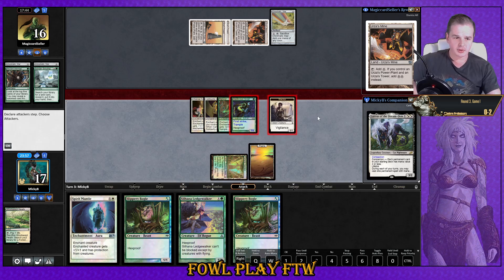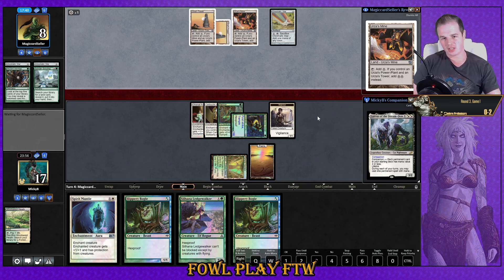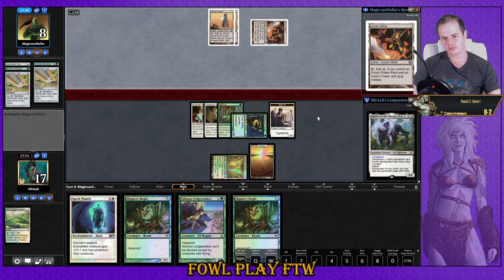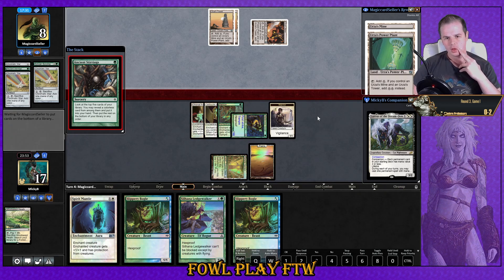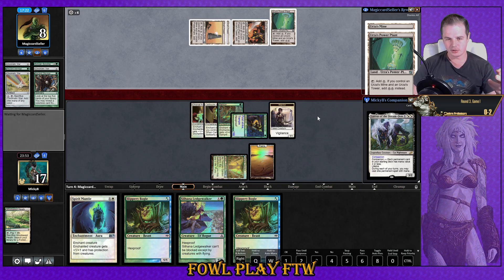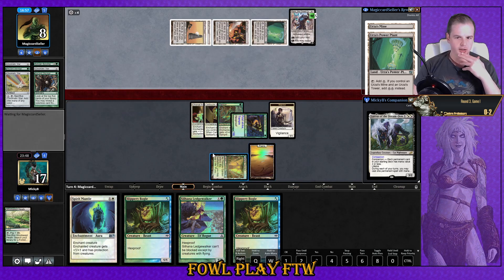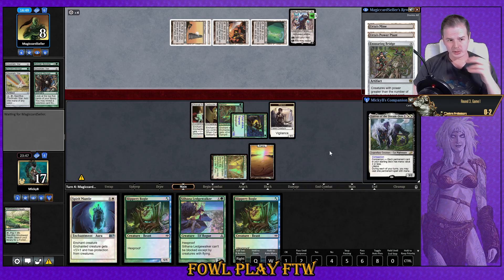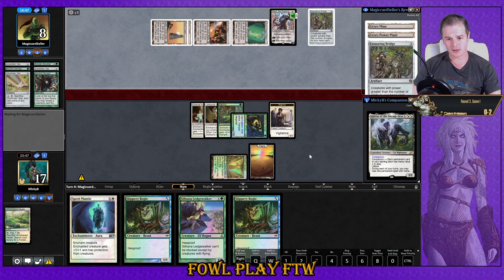Attack for half their life total and hopefully win next turn. It was probably correct to put Rancor on the Warrior while opponent was tapped out. We have Rancor to play around Karn plus Ensnaring Bridge — that's probably our best line. Opponent plays Karn the Great Creator, which requires apparently a large amount of thought. I was entirely right — we played wrong there; otherwise we would have been able to attack and win. Pretty loose. Opponent is getting low, just not low enough.